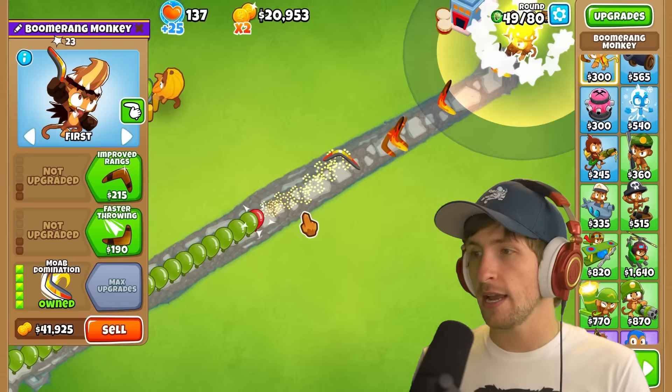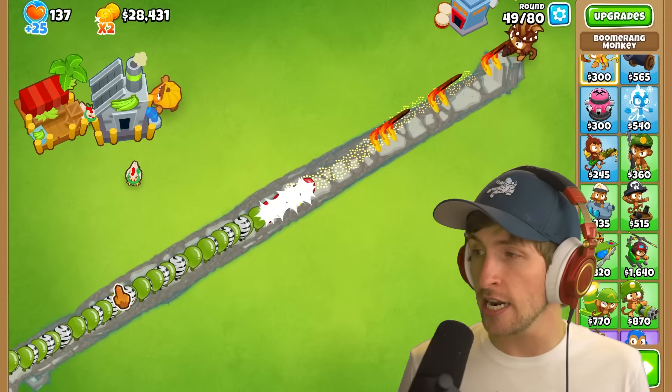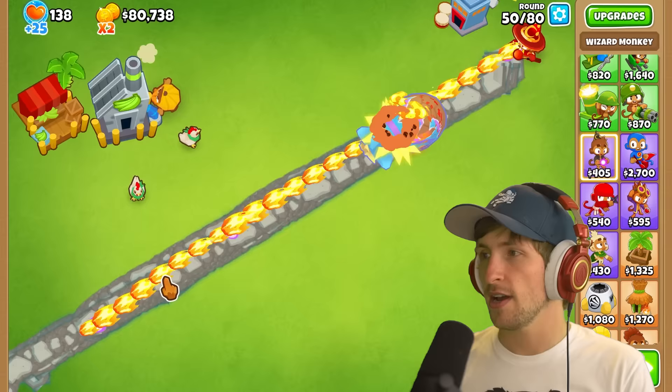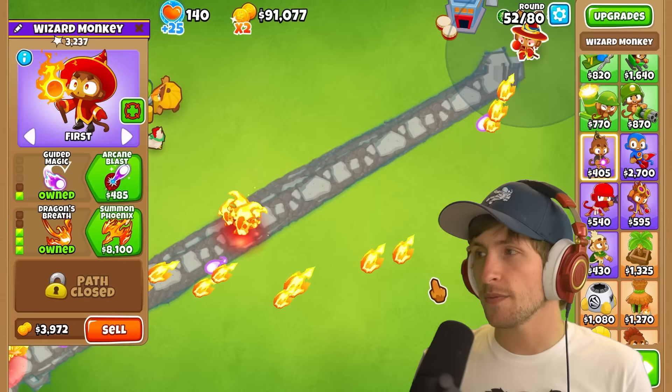The boomerang MOAB - this doesn't really throw them that far, so it just kind of creates this line of boomerangs that they can't really get by. I was having a lot of fun with the wizard. What if we just did dragon's breath? Oh my goodness. What about guided magic? So the guided magic doesn't work for the fire - it only works for that. Interesting, very interesting.